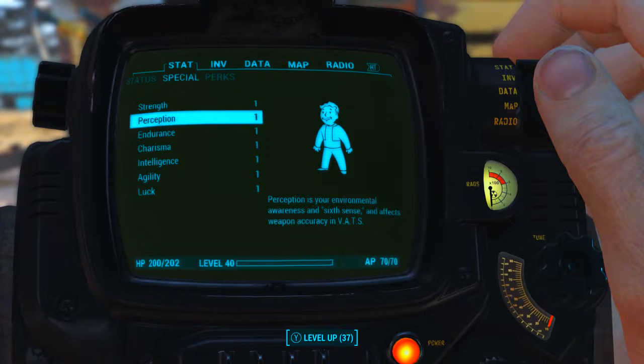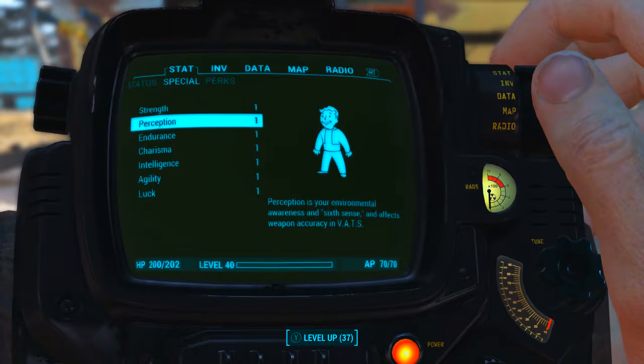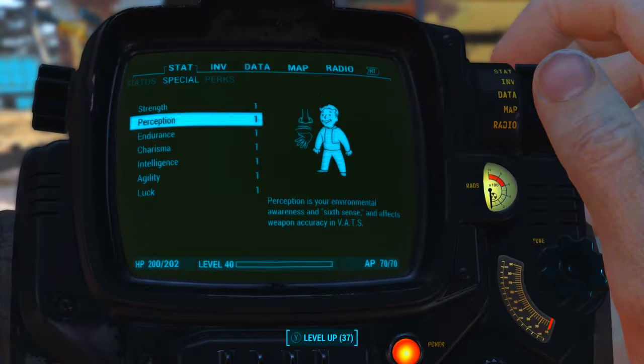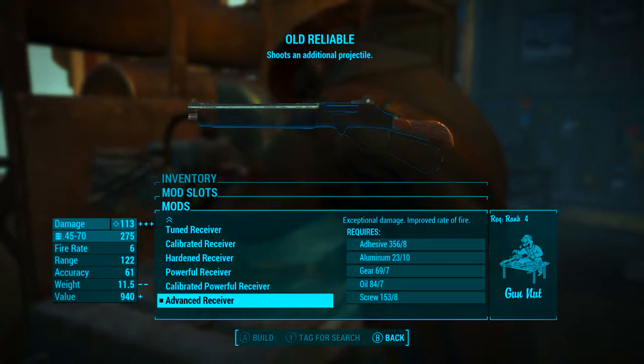Before looking at the weapon's base stats, I have reduced all of my character's SPECIAL attribute stats to 1. I also have no bobblehead perk or magazine effects applied to my character. What this means is we will be seeing the absolute minimum base stats of Old Reliable. Now let's move on to modding it out.